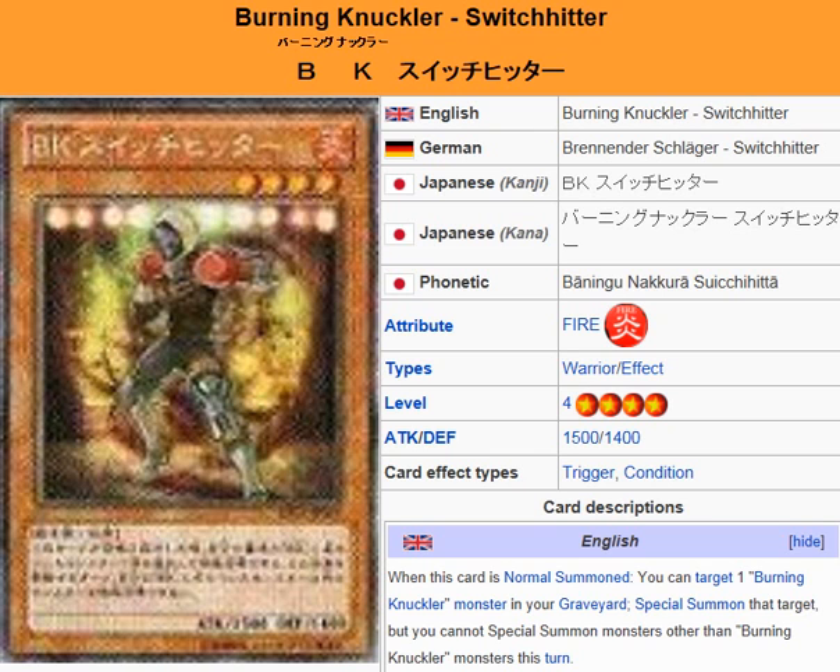What we're looking at here is Burning Knuckler Switch Hitter. From what I've seen, maybe they mean like a change in boxing stance or something like that — like first he's fighting you with a right hand and then he hits you with a southpaw, left handed, left hand right hand type of deal. A southpaw is left handed, isn't it? Yeah, the southpaw is left handed and then there's a right handed boxing stance, which is the left handed. Yeah, I believe I got that right.